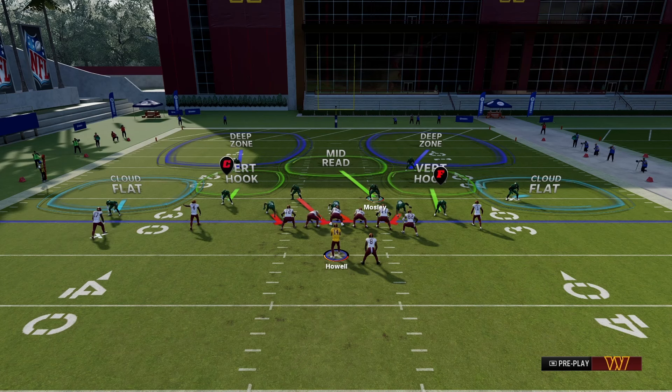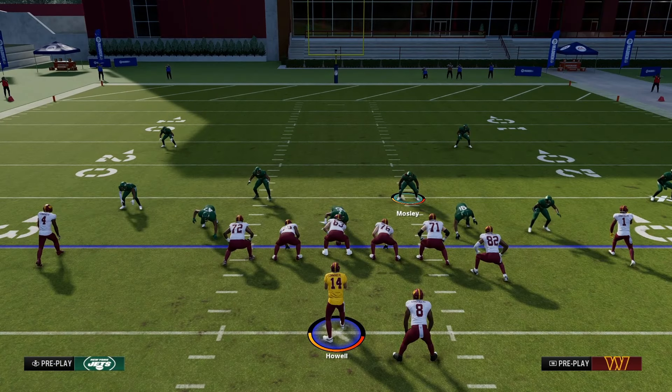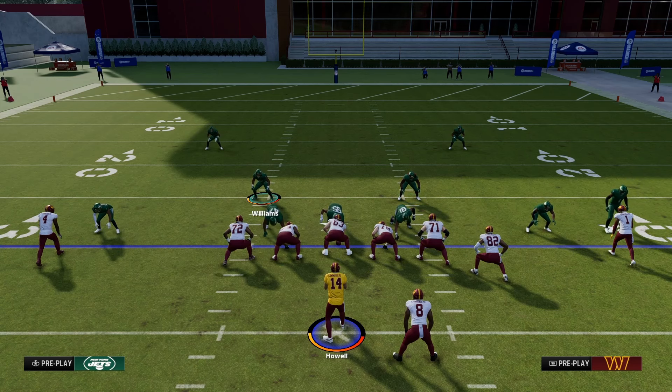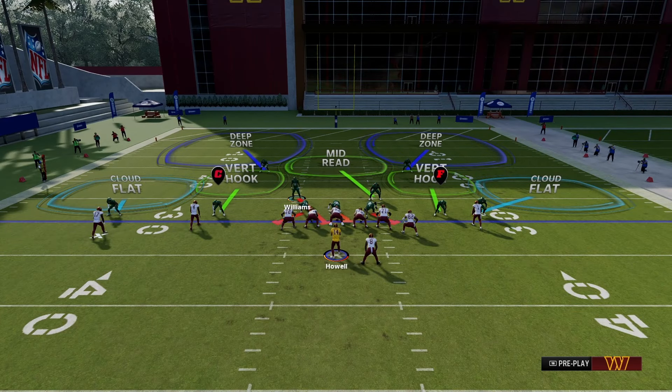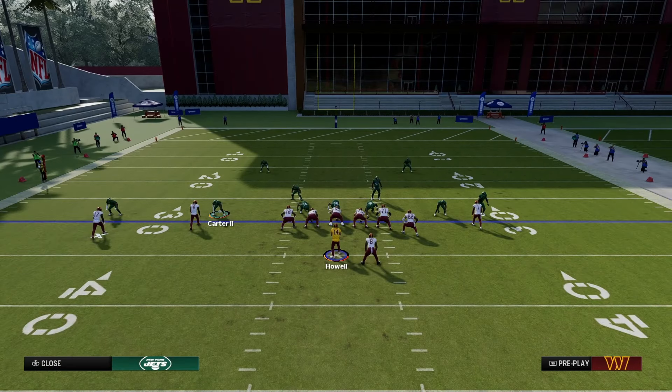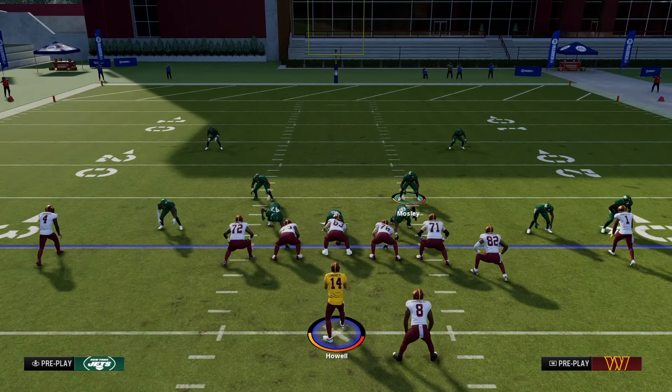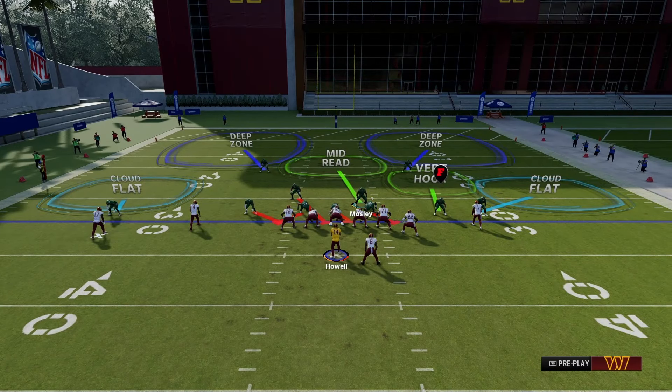What you want to do is press coverage, pinch the D-line. Now, like Monday, you want to make sure this linebacker does not move from its spot. Then go ahead and blitz this slot corner, again just like Monday. Move this corner over a little bit and there you go.